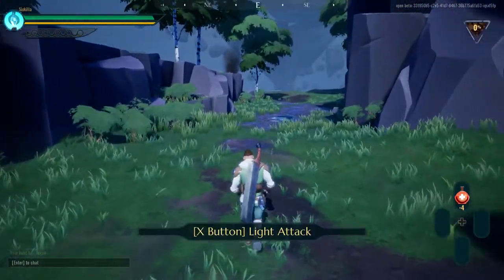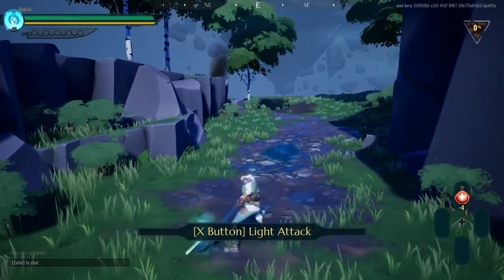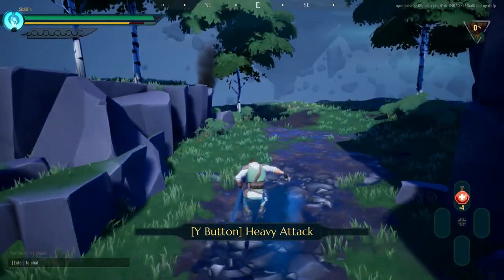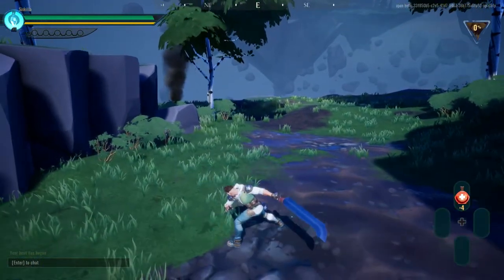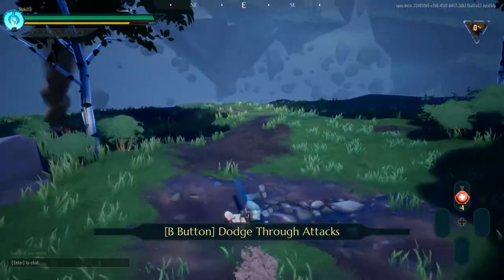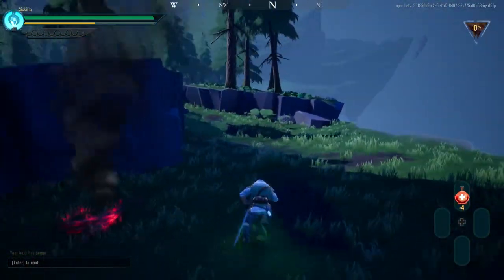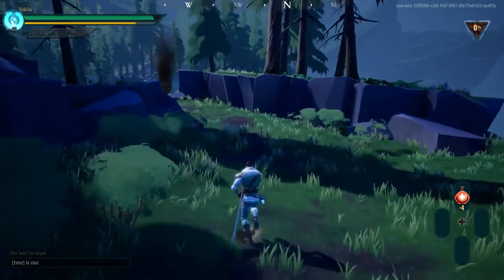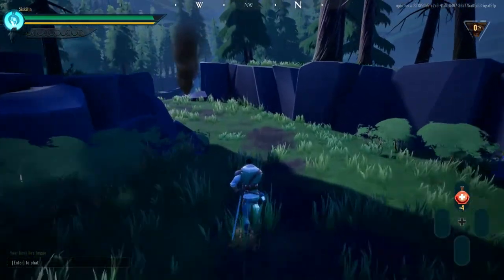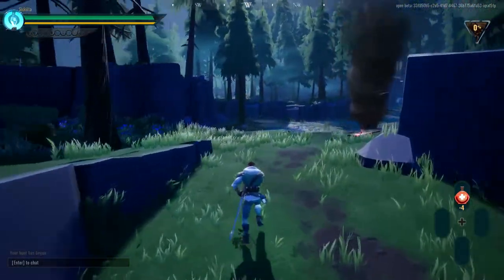As you can see in the top right corner — open beta. Game tutorial prompts: you can dodge right through a Behemoth attack. Flight attack, heavy attack, dodge, jump. I got it. Let's go kill some shit. The hunt has begun — let's go hunt something and murder it.